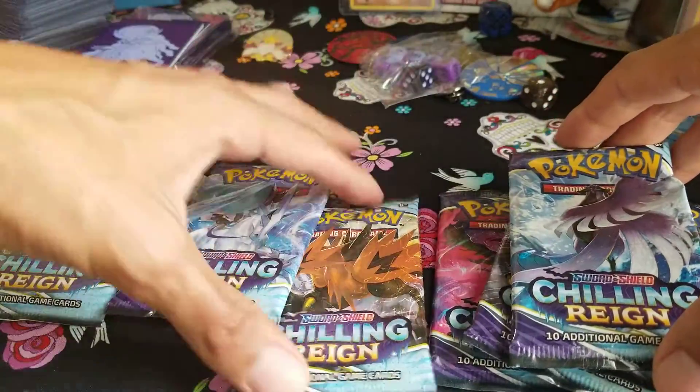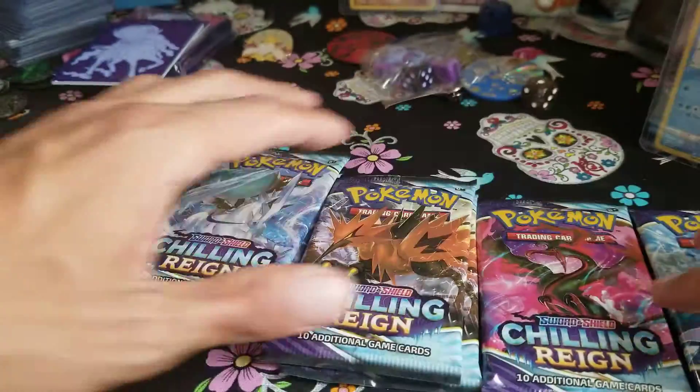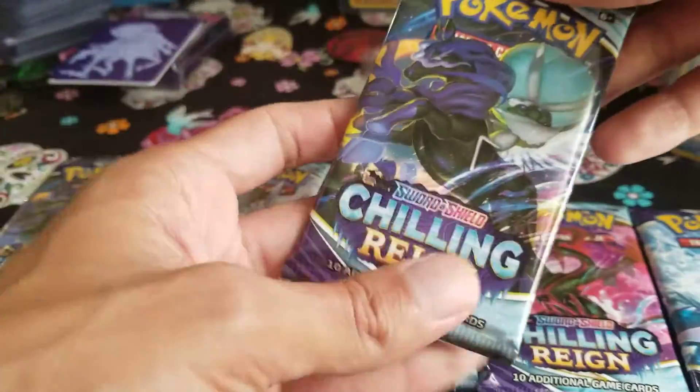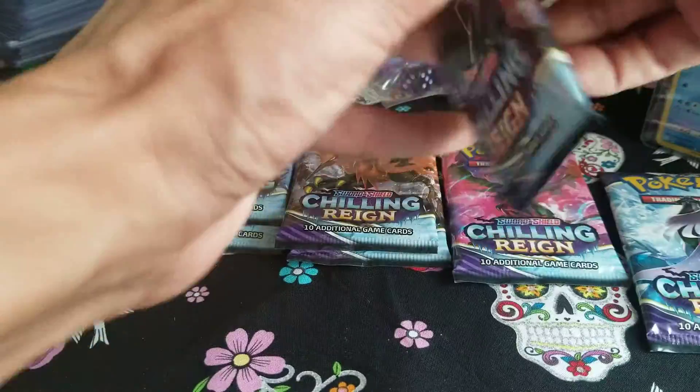We have Shadow Rider, Ice Rider, two Zapdos, Moltres, and Articuno — all right! Here we go, first up is Shadow Rider. What do we have out of these eight packs?